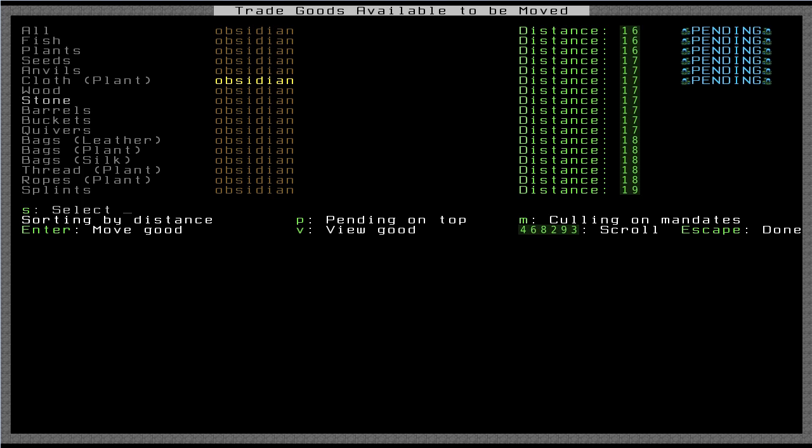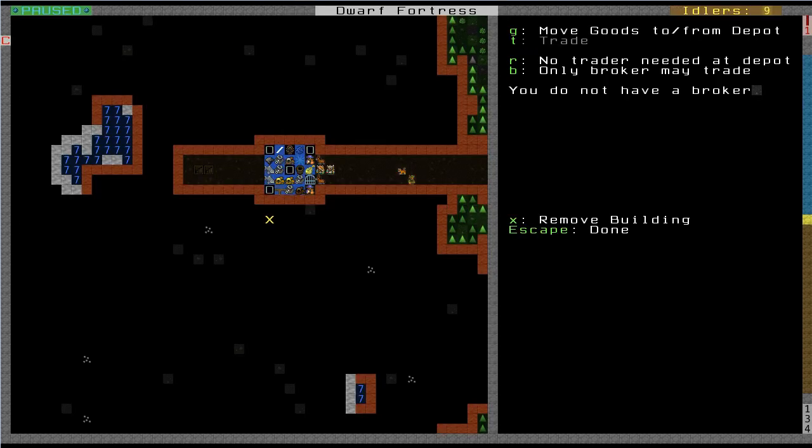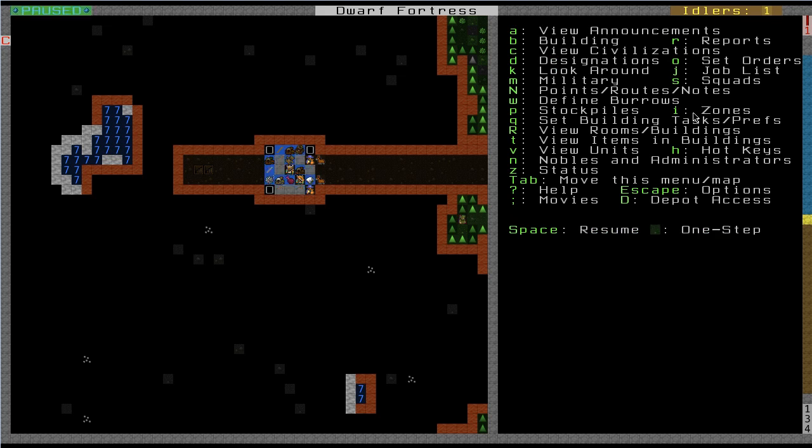These goods have been marked for trade. Now I can press Escape and these things will start getting hauled up here. Before I can actually trade them, I've got to have somebody designated as a broker come here to this depot. You want your broker to be someone who has points in the appraiser skill, because that will let you more accurately determine the worth of a good — both your own and the trader's goods. So I want to first choose who I want to be the broker. I don't have a broker right now. The way that you make a broker — let me pause the game — is to go to the nobles screen.